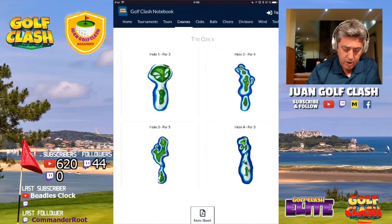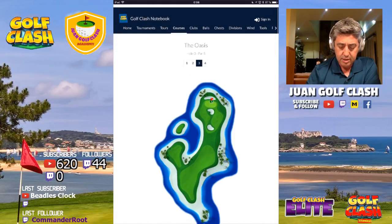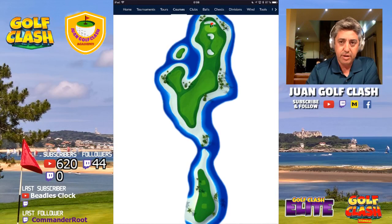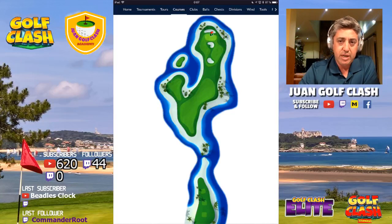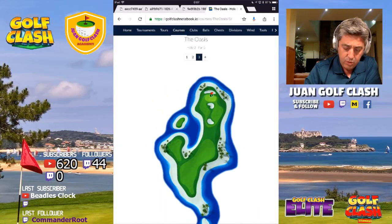This is hole number one in the tournament — a par five, as you can see. This was sometimes hole number nine in many tournaments. It's a very interesting hole because depending on the wind, we will have a very good chance to make an albatross and start our round in good shape.